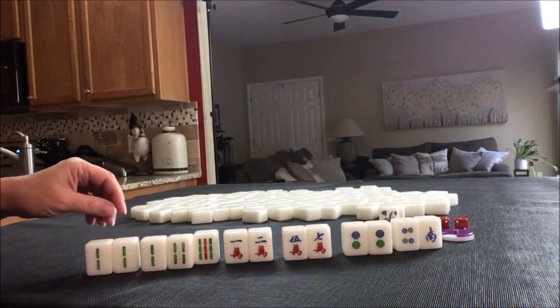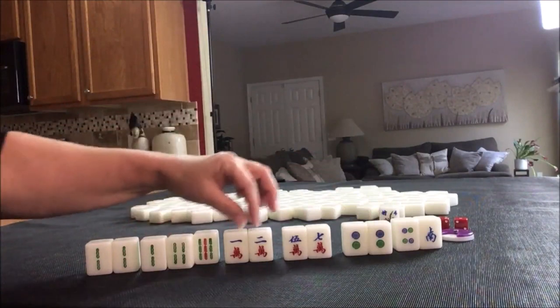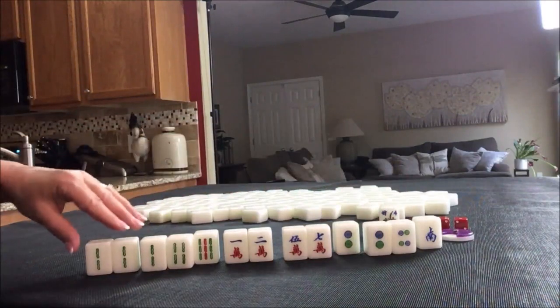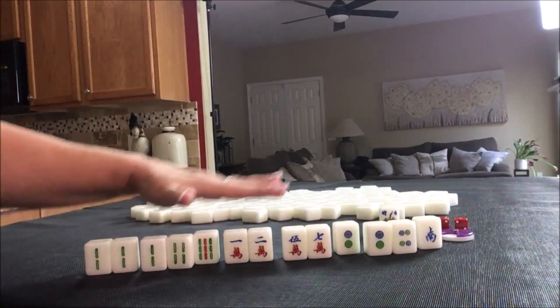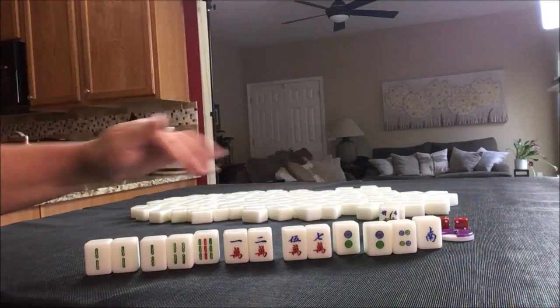Right now we have two potential pungs, three — actually four — potential chows, a pair, and mixed suits. This would be a good chow hand. All chow is one fawn.